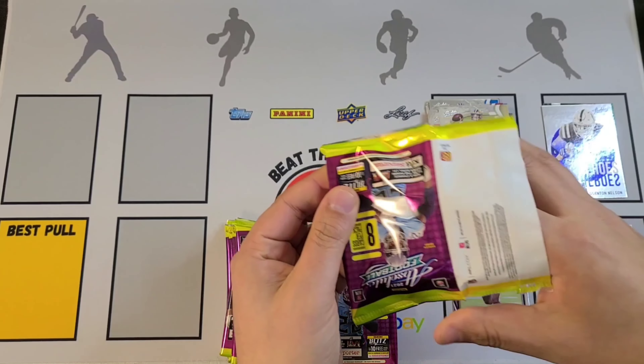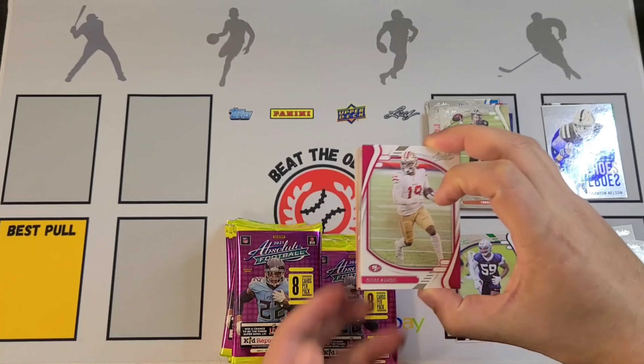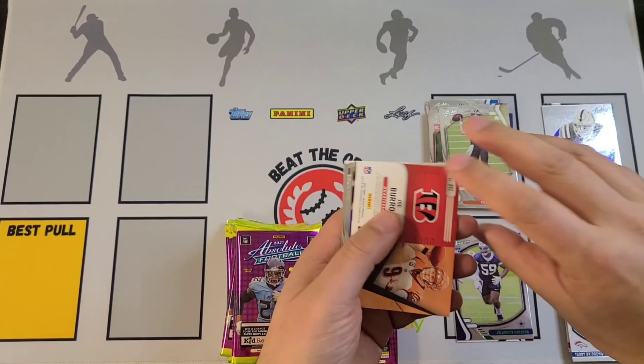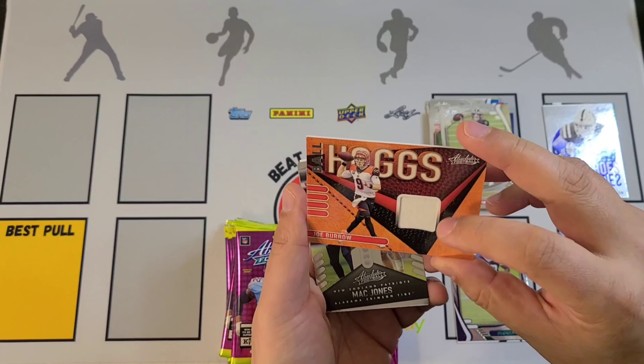Hunter Henry is going to be up next, here's Russell Wilson, Joe Mixon Unsung Heroes — this is going to be Quentin Nelson — Joe Tryon, Greg Rousseau, Devontae Smith, and Javon Holland.